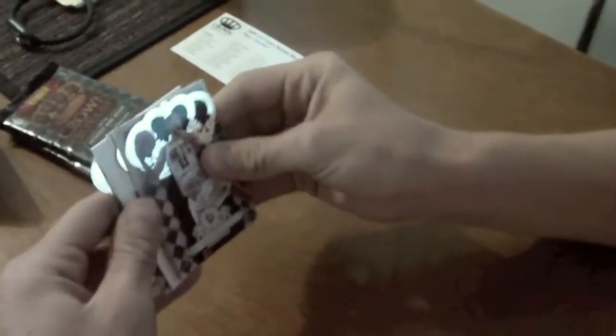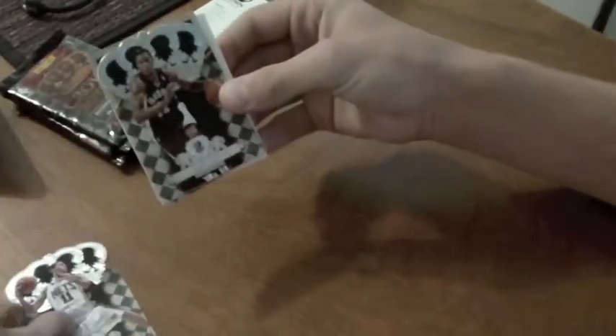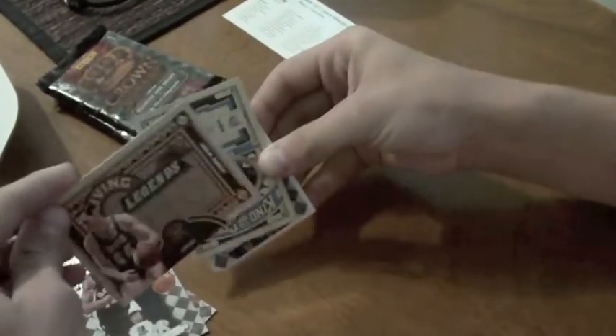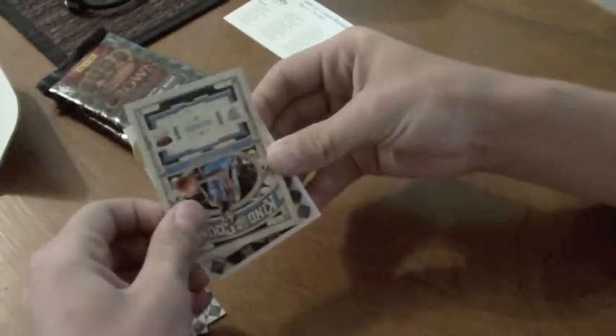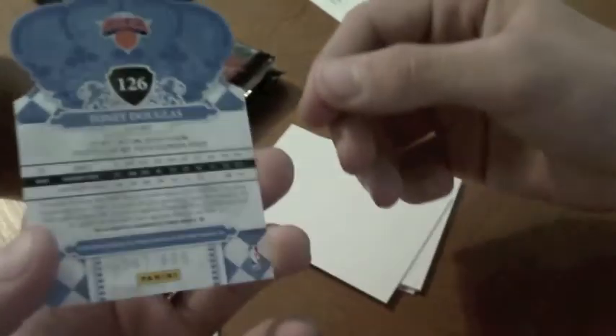Alright, so we got a rookie — Brook Lopez, Rudy Gay, Jerry West, Kevin Durant, and a rookie auto of Tony Douglas on card. Not bad, $6.99. I really like the design of those.